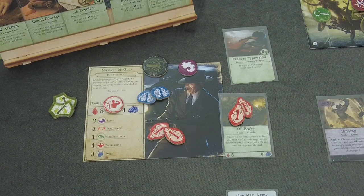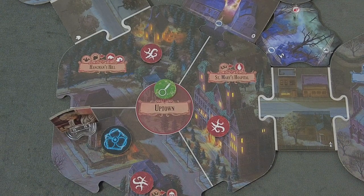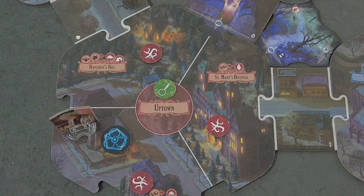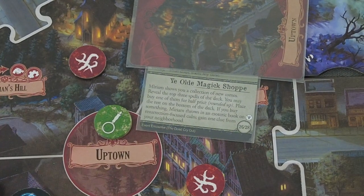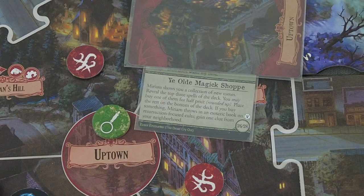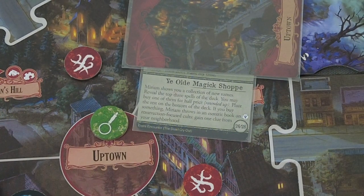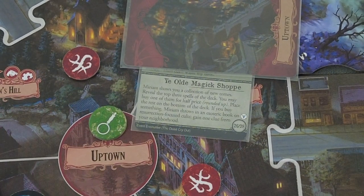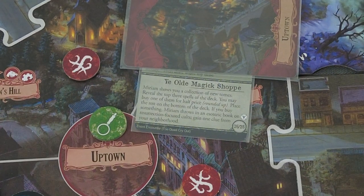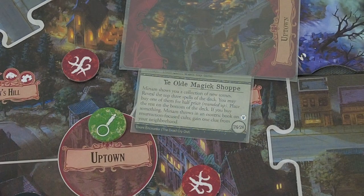We are going into the next encounter phase, starting with Agatha down here in Uptown in the old magic shop. We do have an event - Miriam shows you a collection of new tomes. Reveal the top three spells of the deck. You may buy one of them for half price - round it up. If you buy something, Miriam throws in an esoteric book on resurrection focus cults - gain one clue from your neighborhood. The problem is we only have one buck left, and if we don't get the right spells, we don't get that clue.